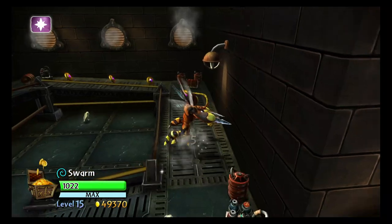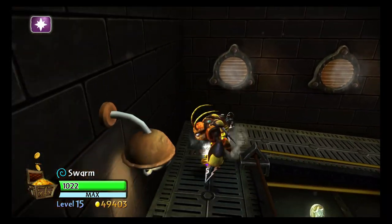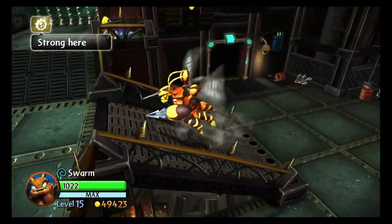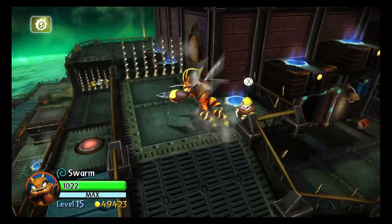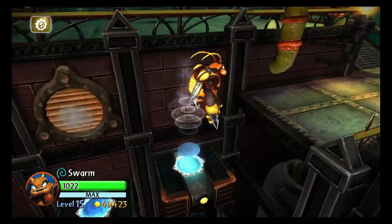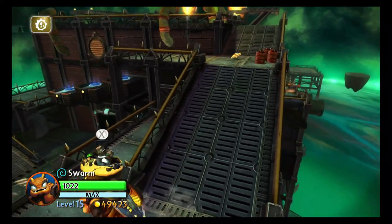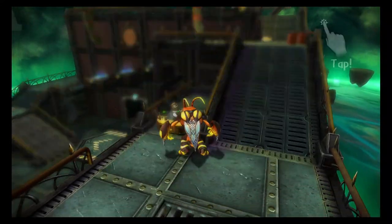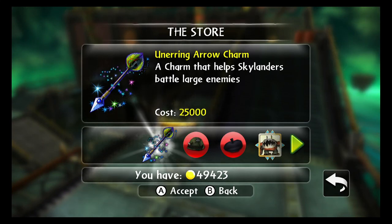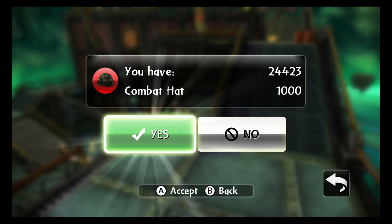Let's just fly on out of here. And all we gotta do is just bounce up there. So yeah, this is very expensive. It allows you to do more damage to larger enemies — not bosses, but just larger enemies in general.